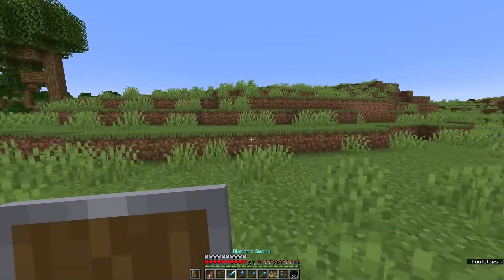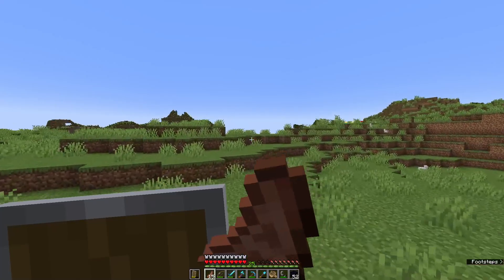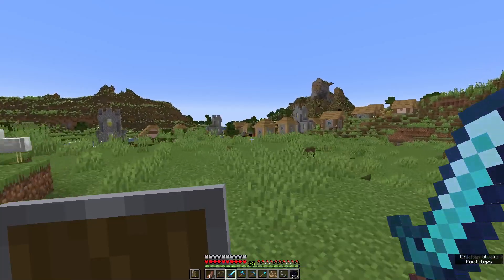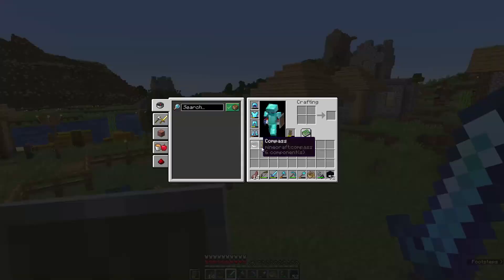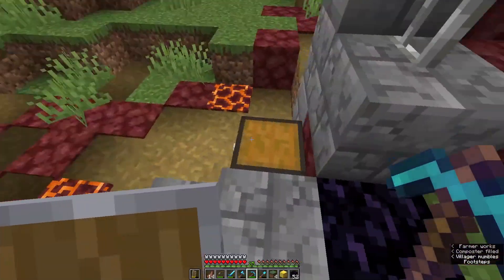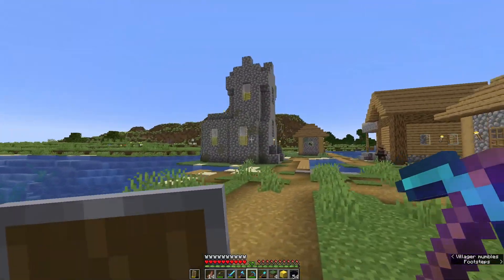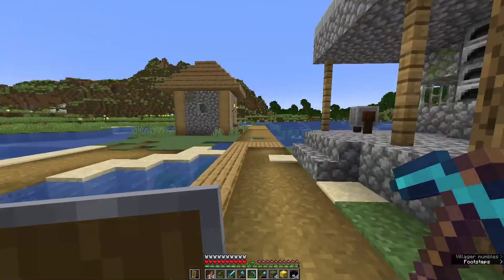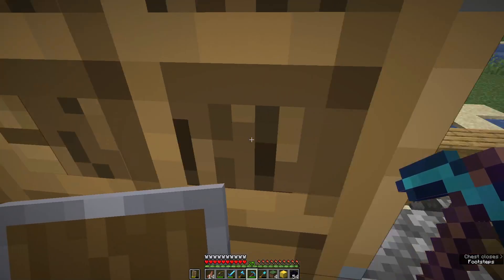I prefer a plains village over anything. Is that what I think it is? Oh, this one's pretty big — this one is very large, this one will most definitely suffice for us. We should probably take care of that lava before it burns down the village. There we go. I'll take this gold block as payment — just kidding, I don't require payment for my services. We have a blacksmith, a church, and a bunch of houses. Yeah, this is very sizable — definitely gonna work. I'll take this iron and some apples.